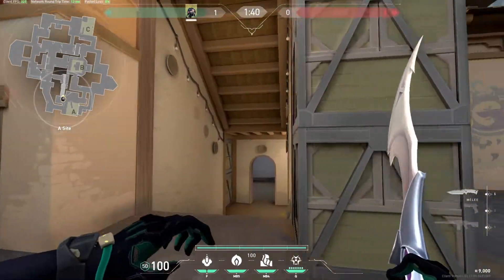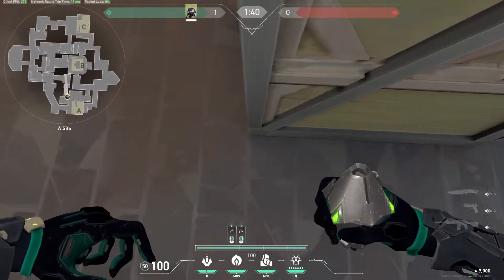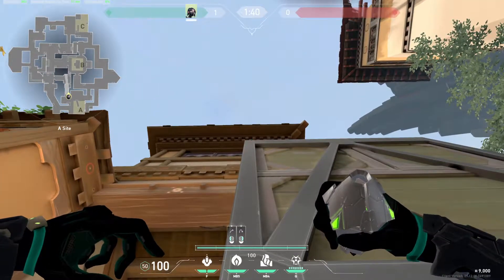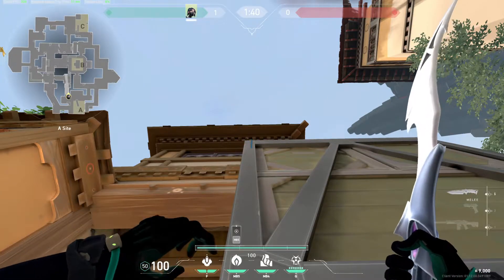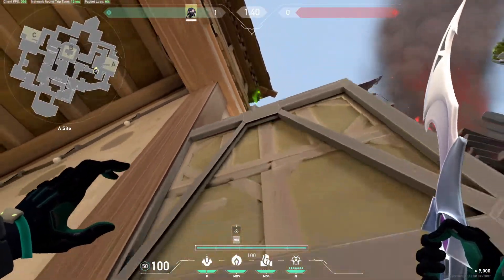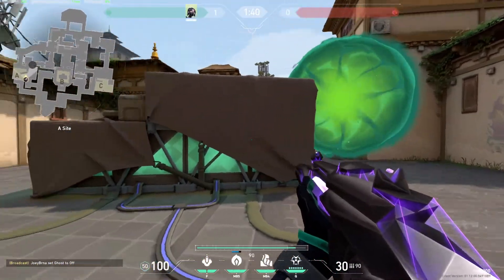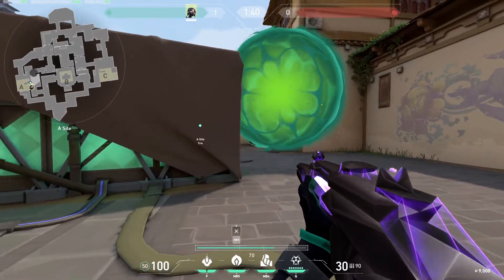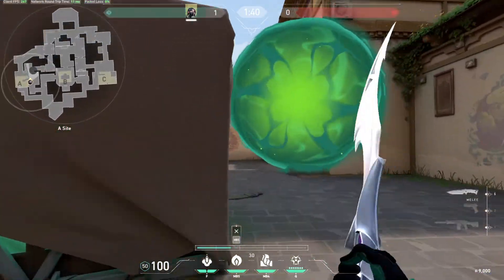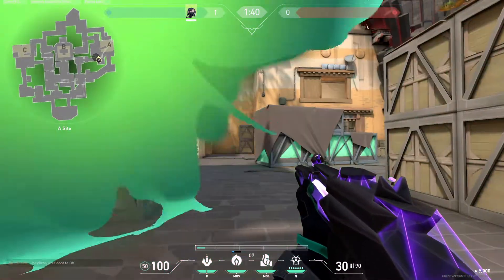Now we have A short. For A short I will show you three one-ways you can use. The first one: you want to stay close to this box right here, and aim for this spot. Throw with left click and it will look like this. I like it because if you jump you can take the orb. The best position is around here — you play behind the default. If you see the enemies you can just shoot them. Be careful, there is a gap here so you need to be really careful. The enemy POV: they cannot see you there until they are like here.